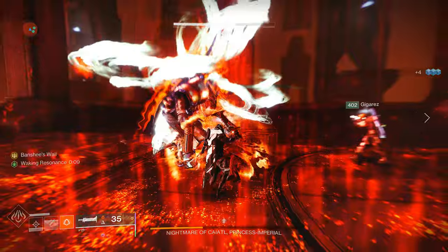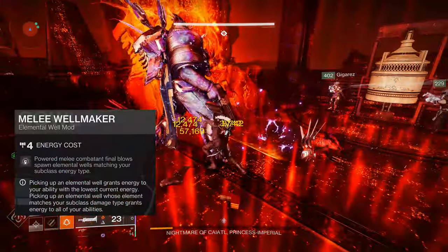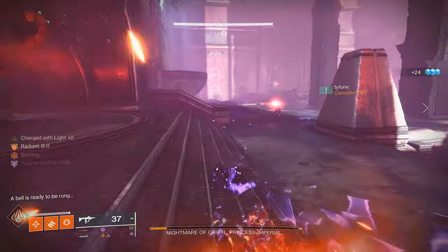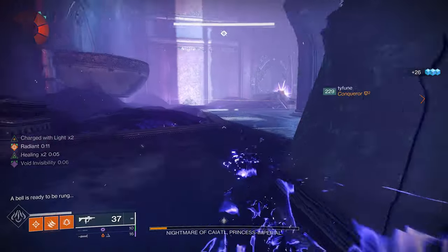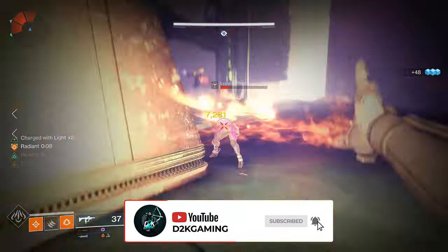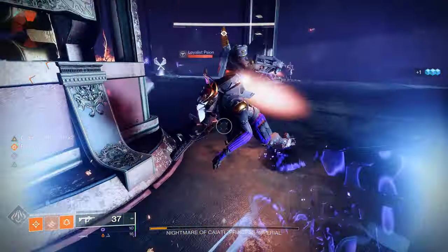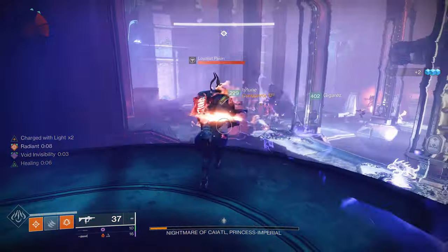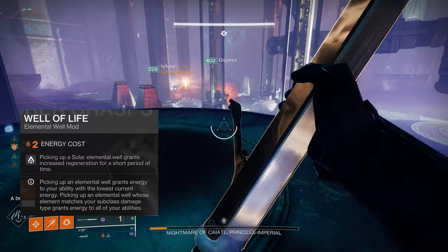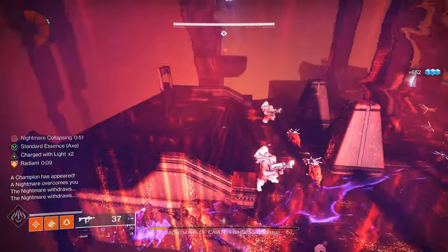As far as armor mods, most are interchangeable except for the key ones. Melee Wellmaker — powered melee final blows spawn an elemental well matching your subclass. Since every knife throw counts as a powered melee, you're generating a solar well on almost every kill, so wells are everywhere. Well of Life — picking up a solar elemental well grants increased regeneration for a short period. Since there are wells on every kill, you have regeneration almost at all times.